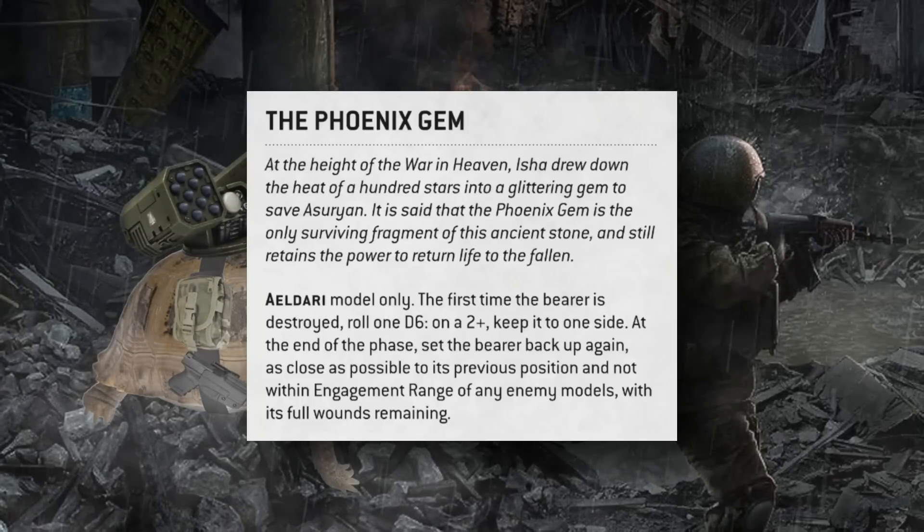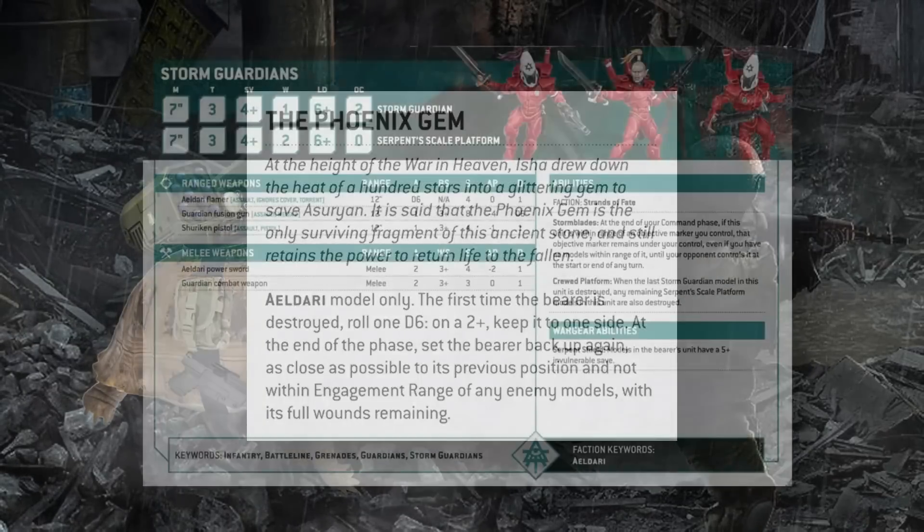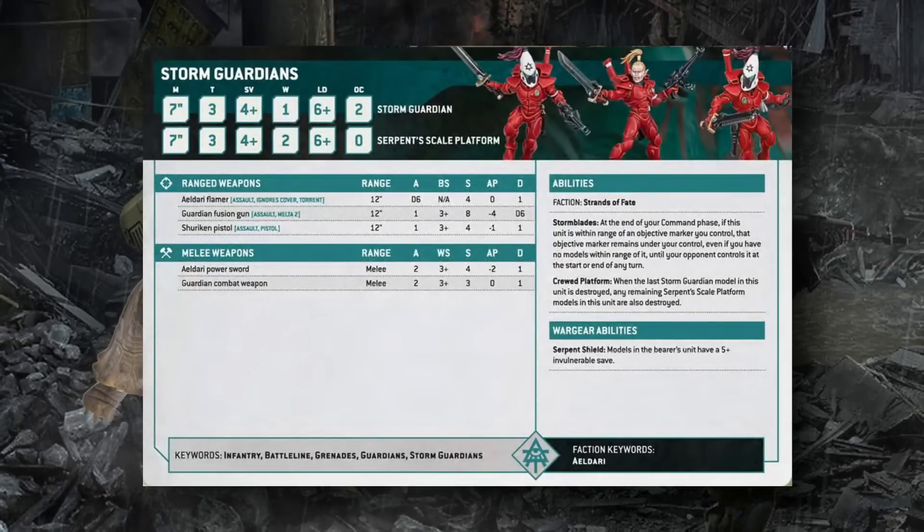Storm Guardians have the same profile as standard Guardians but take aggressive equipment — Eldar Flamers (normal flamer with Assault), Fusion Guns (Assault melta, S8 Melta 2), or Shuriken Pistols (Assault and Pistol). Their Storm Blades ability locks in objective control at the end of your command phase. They can mount a Serpent Shield Platform, granting the entire unit a 5+ invulnerable save.